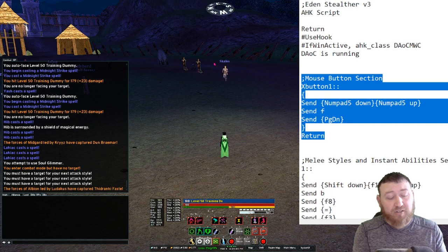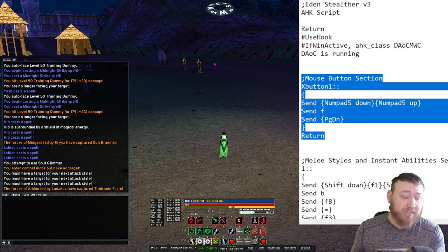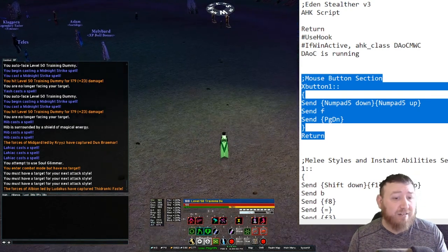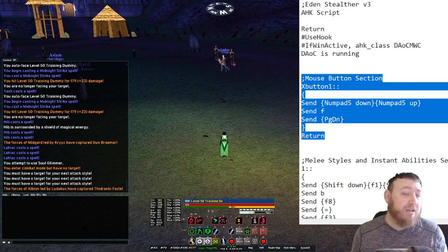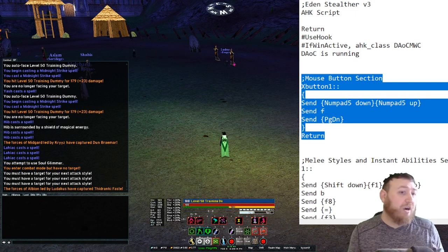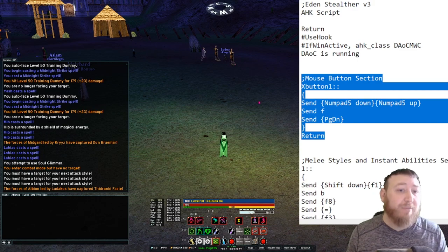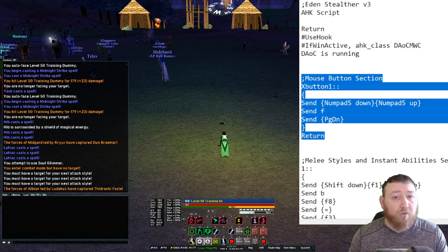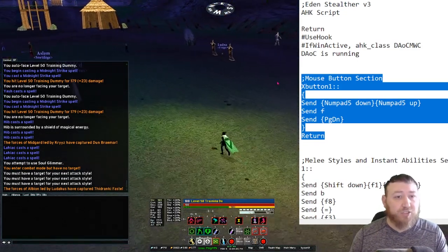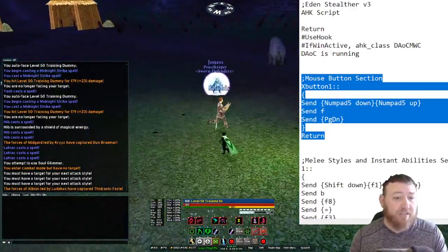When you press your side mouse button, it will act as if you're pressing those keyboard keys instead. If you don't set the keyboard keys in the mouse software for the side mouse buttons, those additional buttons won't help you at all. Because the game is so old, the UI only recognizes side mouse button one and side mouse button two — that's all that existed back in 2000. XButton1 allows us to put a spell, a face, and a camera reset all on the same key.